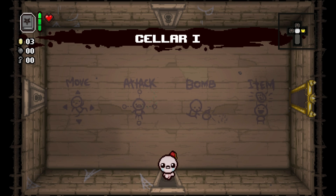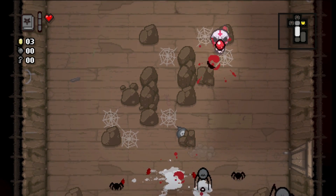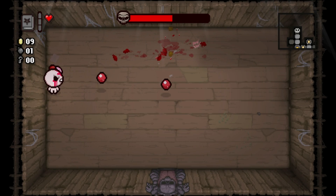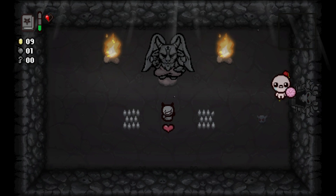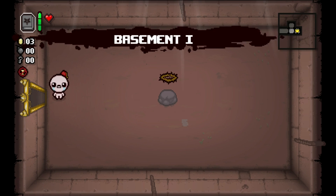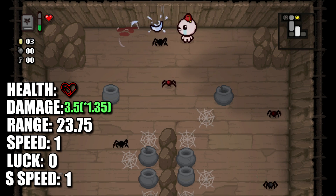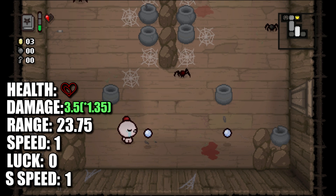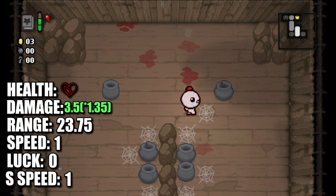For our next character, we have Judas. Judas is unlocked by beating Satan for the first time, which is an area you can go to after fighting Mom's Heart. His space bar item is the Book of Belial. It will give you an increase of two damage for the entire room you're in — very ideal for boss rushes. An added bonus is that no matter how much damage you take on a floor, you will always unlock your Devil Deal or Angel room simply by holding the Book of Belial going into the boss room. One thing to remember: Judas only has one heart, so spend it wisely. Additionally, if you combine the Book of Belial with the Blood of the Martyr item, you will get an additional 50% damage up by holding both items at the same time — this is an additional damage multiplier. Going over his stats, he starts with one red heart, the second highest damage of any character at 3.5 with a 1.35 modifier, range 23.75, speed 1, luck 0, and shot speed 1.